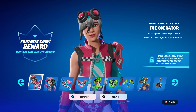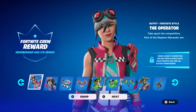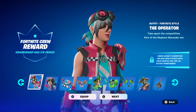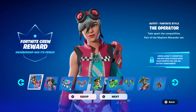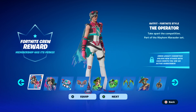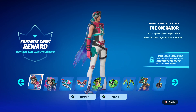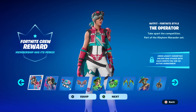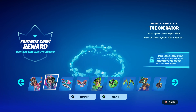Kicking things off, we're getting The Operator, which is the August Crew Pack skin. I'll put a link to that video in the top right corner if you want to check it out. This is the default style — it actually looks pretty good. I like the pink, the blue, and the white. The default skins are alright, but I always prefer the selectable styles. And of course, like I said earlier, you get the adjoining LEGO cosmetic.